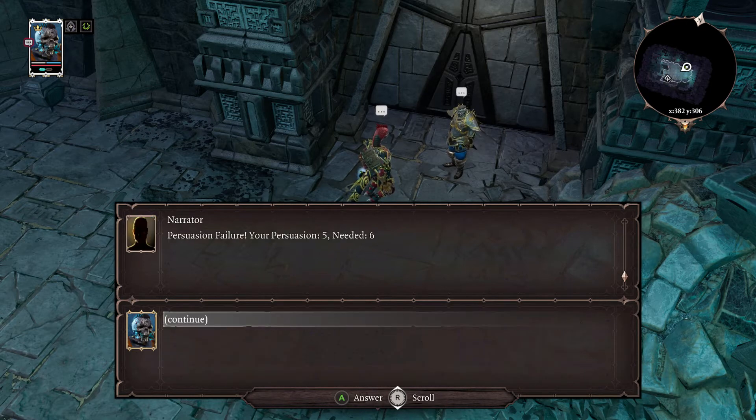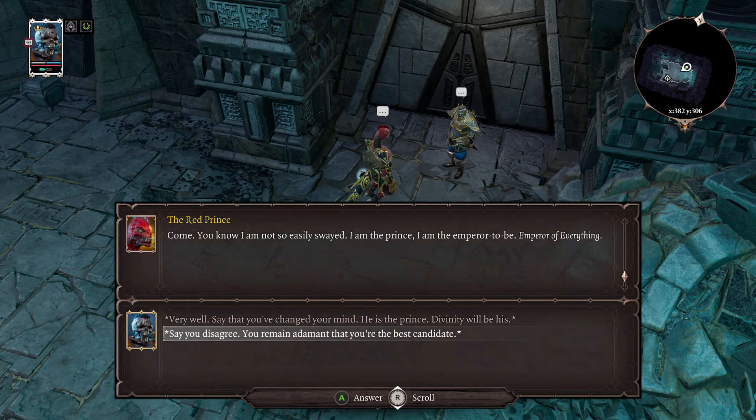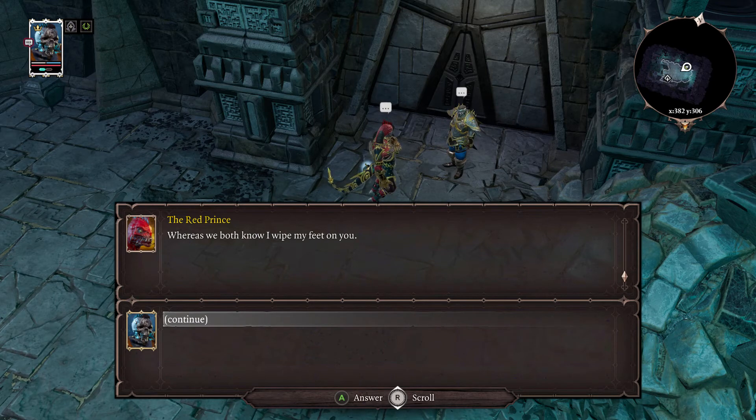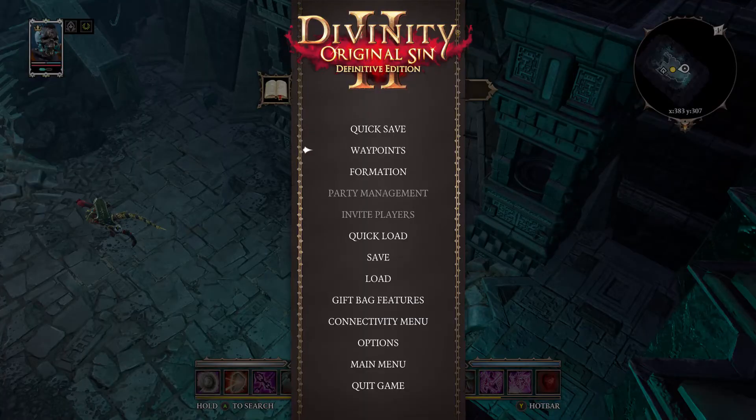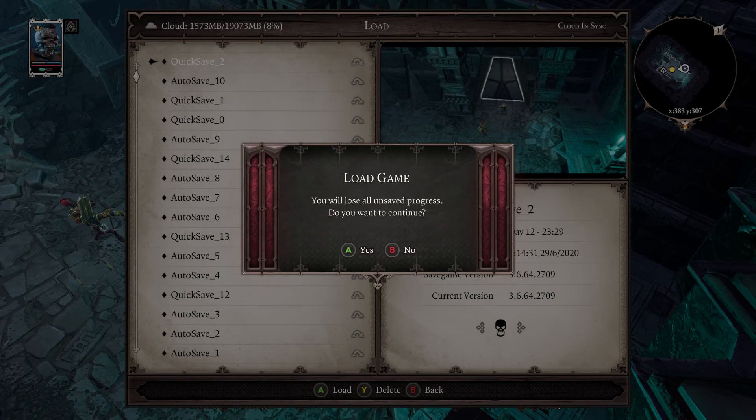Oh crap, constitution — well it's a good thing I did a quick save. I'll put on a necklace with one persuade on it... he's just going to leave now. Yeah, he just left. But yeah, that's the back way into the Academy anyway — I'm just going to reload my save.